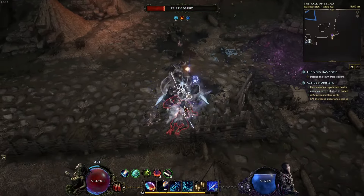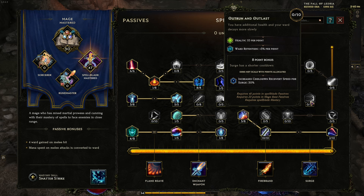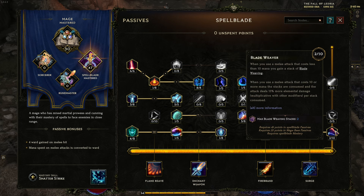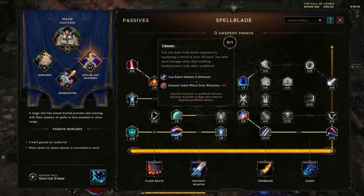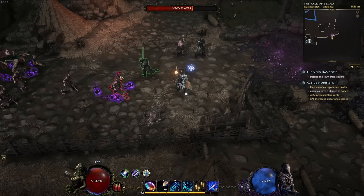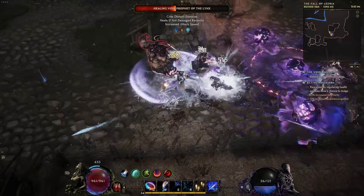But imagine taking those 10 points from Knowledge of Destruction and throwing them into, for example, ward retention and health — that could make me a whole lot more tanky. Or I could throw it into max Blade Weaving stacks, which would give a huge boost to elemental damage on the next attack. Or ward generation. Or I could even go into dual wielding — two swords with very quick attacks. I think we might want to try it, at least test it out.